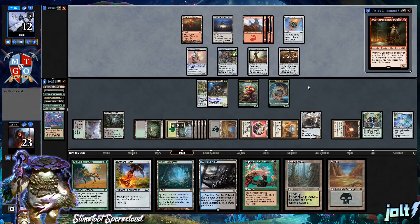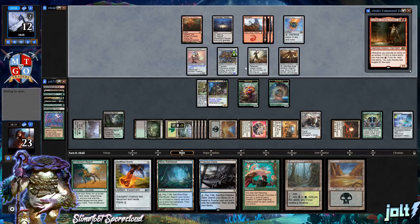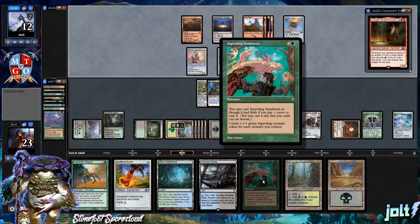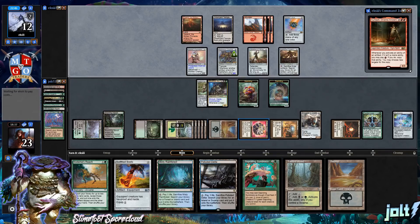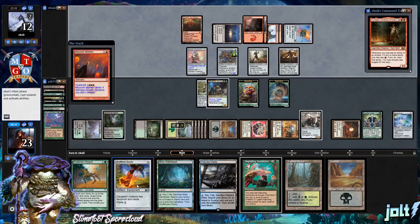With Tainted Strike in hand, we're trying to get to a point where if our opponent gets a lot of artifacts going — say they go for Forge Master activation — having Tainted Strike and a lot of Saplings would help close the game out. We also have Sapling Symbiosis, which creates a 1/1 Sapling token for each creature you control — really amplifies your board state.